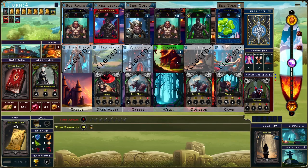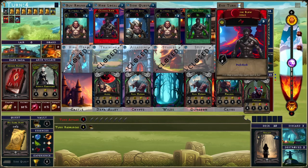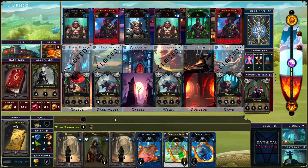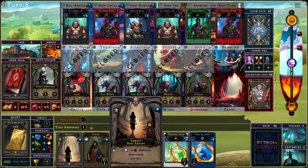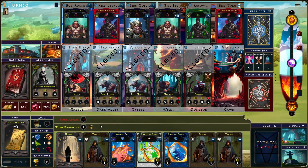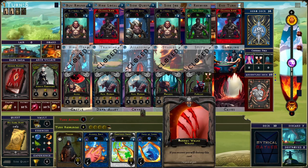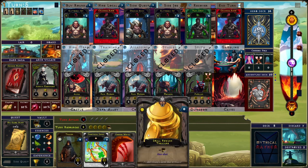We'll get another card from our stables, and we'll take a lucky day. Lots of neglect. Do we have a wound in our discard? We don't — this is not going to activate anything. We have a wound in our hand.